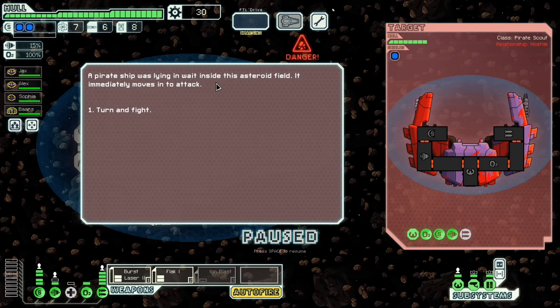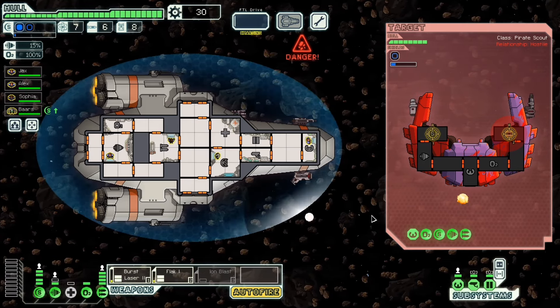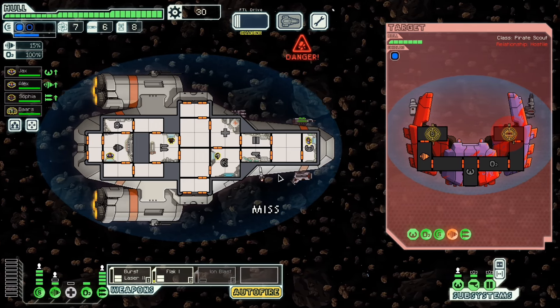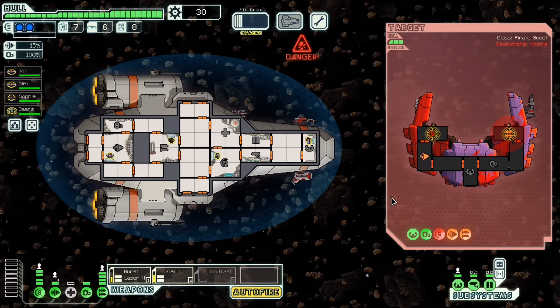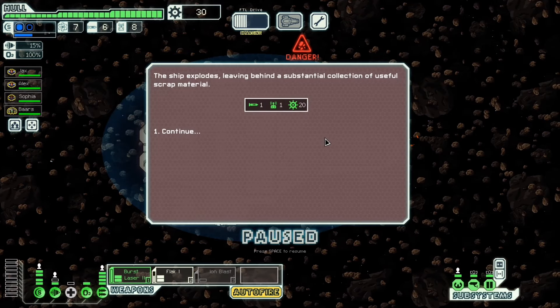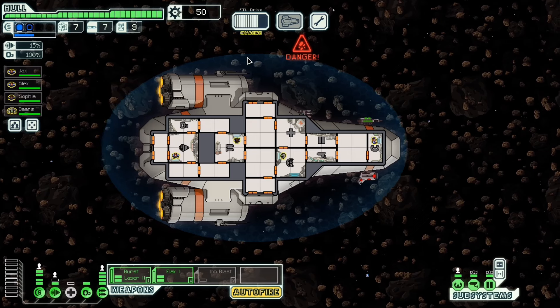A pirate ship was lying in wait inside the asteroid field — it immediately moves to attack. You only have weapons, but you have missiles and a large laser it seems. So we're gonna focus there and there. That's gonna be a problem for you too — you only have a single shield. You attacked me first. The ship explodes, leaving behind a substantial collection of useful scrap material. That's good — we are at 50 scrap now. And our shields are definitely holding, which I love.